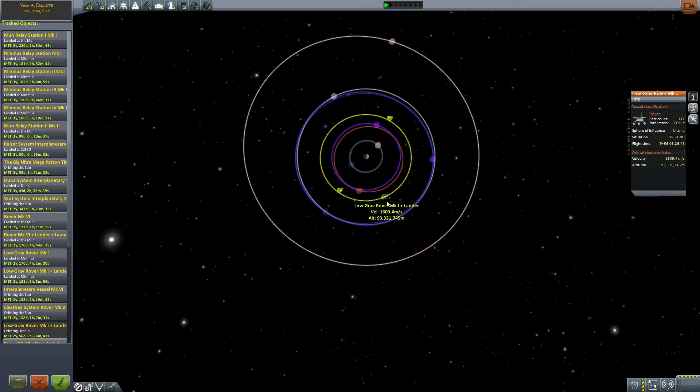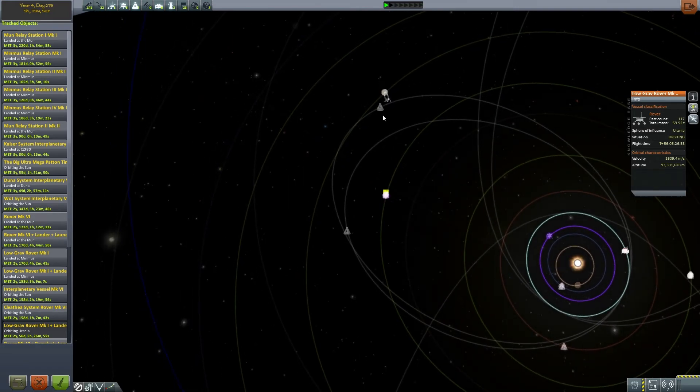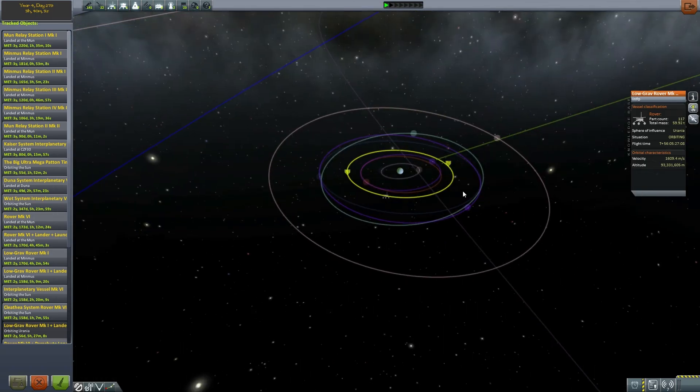What we'll be doing next time is trying to get this low-gravity rover onto a low gravity moon somewhere. I'm not sure if it's got enough fuel to do so, so we'll have to see what happens with the guy on the rover — if he dies or manages to land. We'll also have more vessels arriving at Joule, and we'll probably speed up time enough to get the big ultra mega pattern timing spaceship into its Urania encounter, which is going to be fantastic even though it's gonna lag my ass off. Until next time, I've been BurningAcid — thank you all for watching, goodbye.